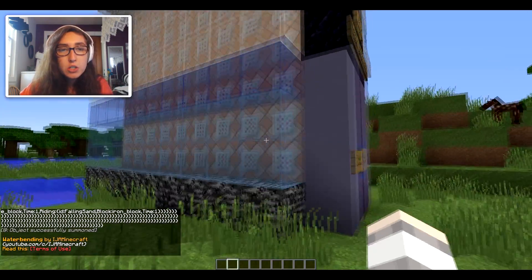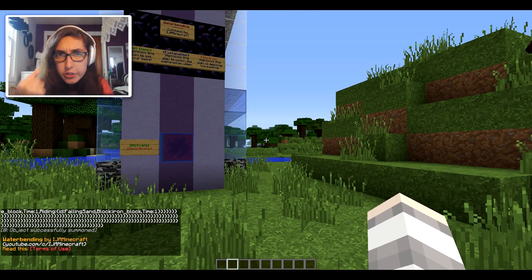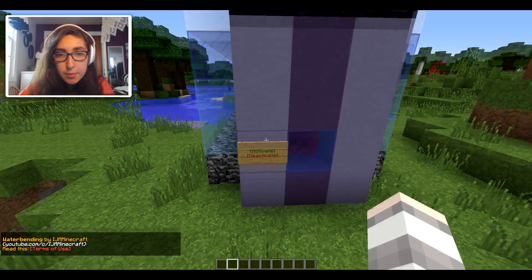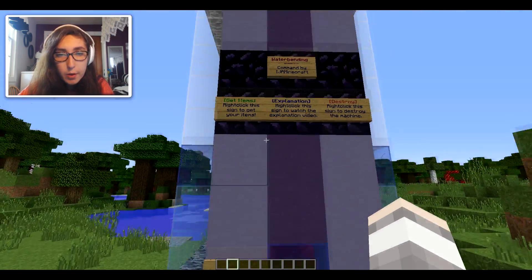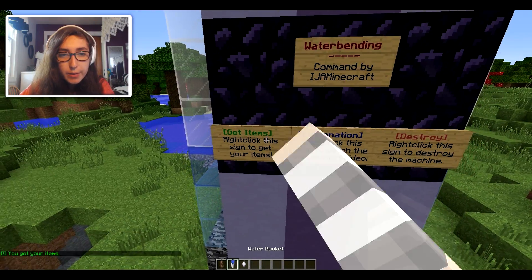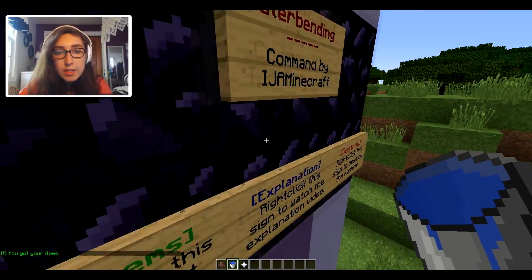There we go — our magical device has appeared which will give us the ability to waterbend. It's activated, and we can right-click to get some items.